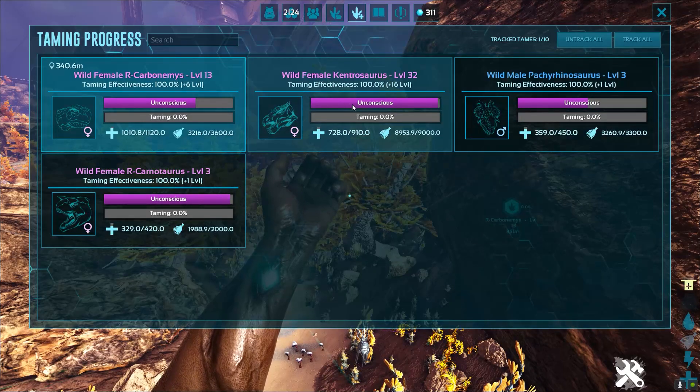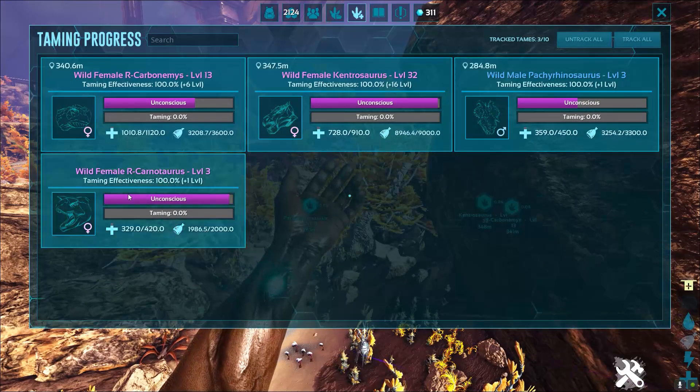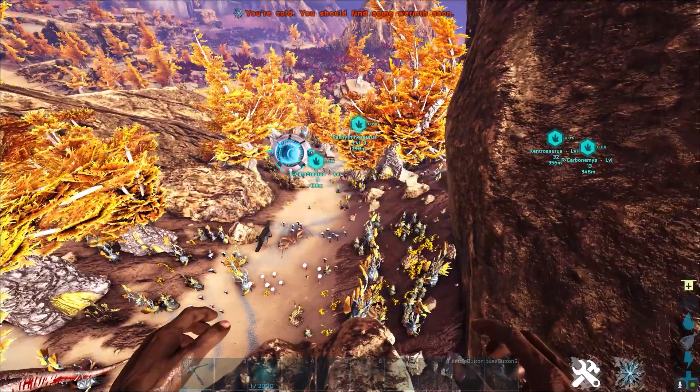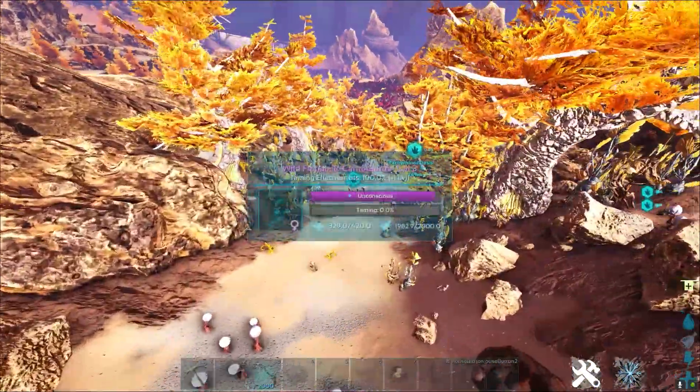It'll show you their torpidity, their taming percent, how much health they've got left, and what their food is like. And then simply click on any one of these and they'll pop up as a little icon. They'll tell you your distance, what percentage they're tamed, and the name of the dino and its level.